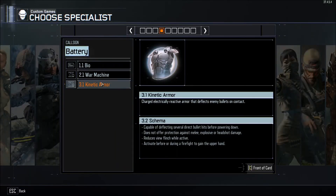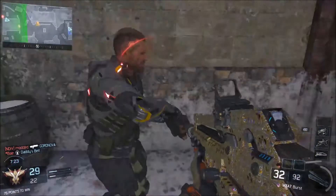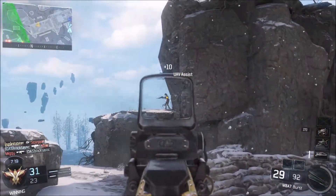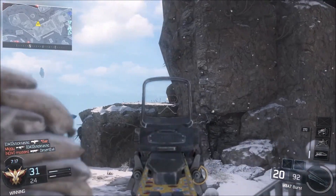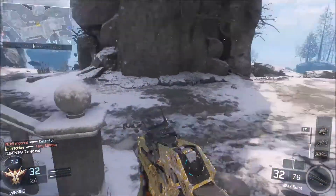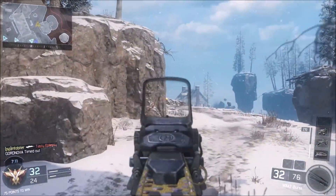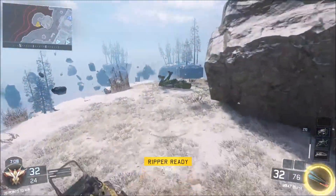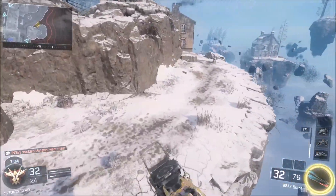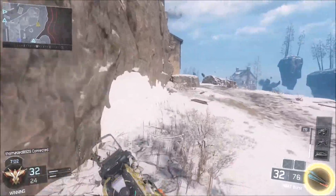Lastly in tier 3, we have Battery's Kinetic Armor. This is going to give you armor from the neck down, and it's going to help you absorb those bullets. However, you're still very vulnerable to headshots, and players have gotten really good at hitting those headshots, so oftentimes you'll die even with your kinetic armor active. Additionally, if you have a lot of players shooting at you, the kinetic armor is going to go down very quickly and leave you vulnerable in a very bad situation.